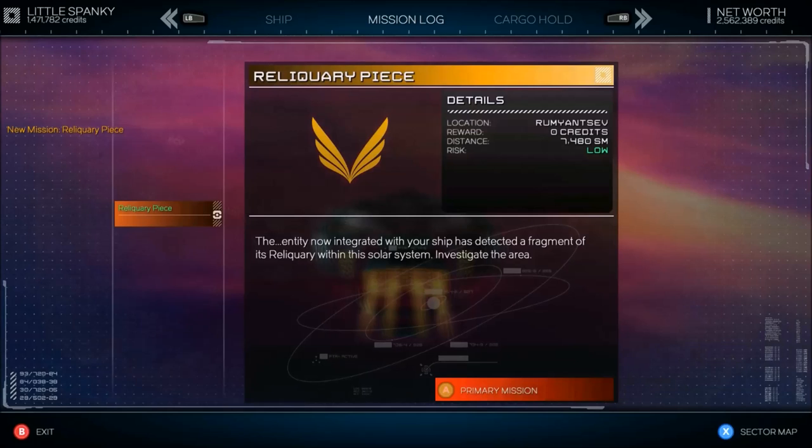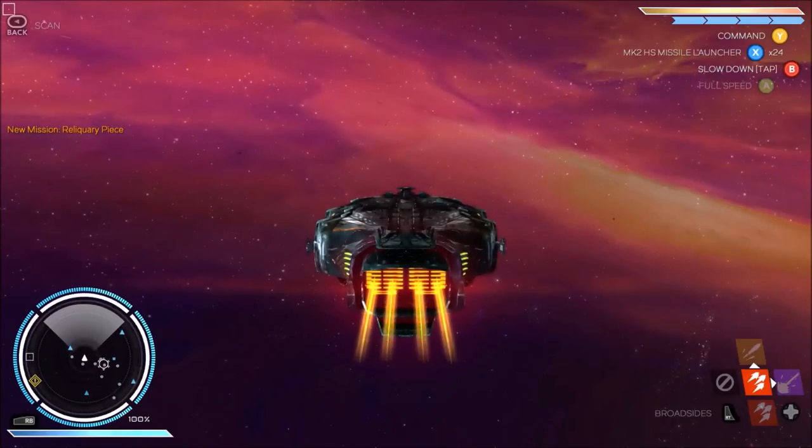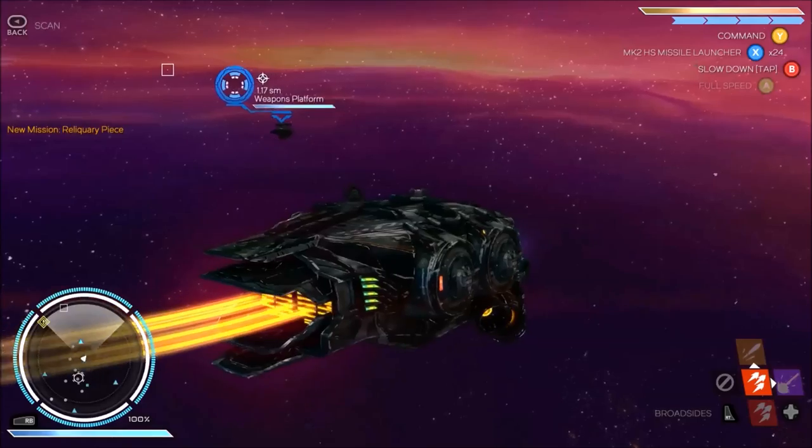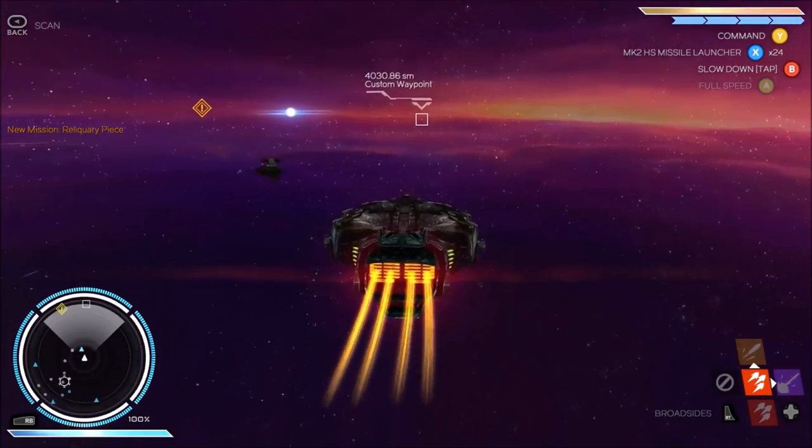Ship, mission log — you can see I got rid of all my other missions. Cargo hold. I don't know exactly how we're supposed to do it, but anyway we'll see you guys in one second once we get to the next waypoint.